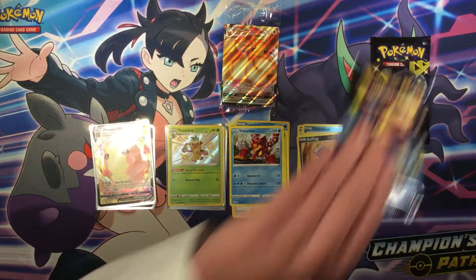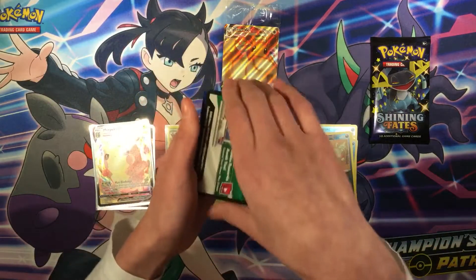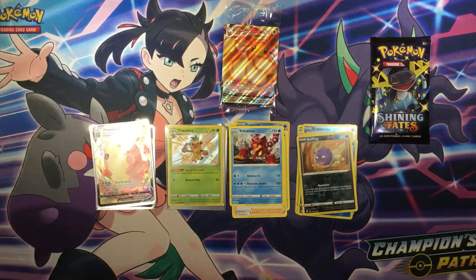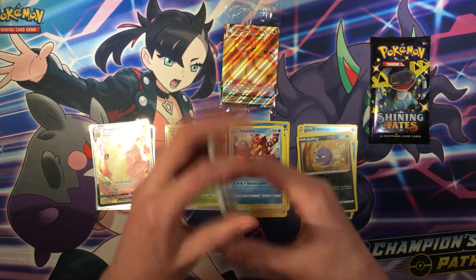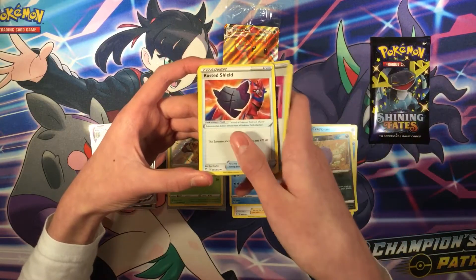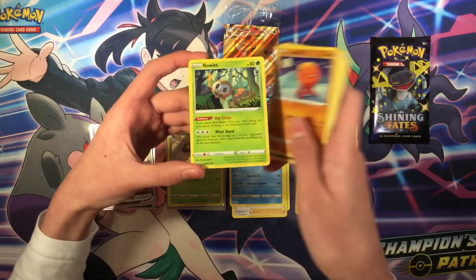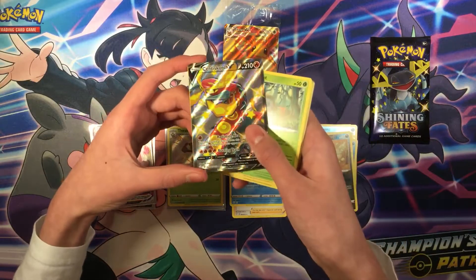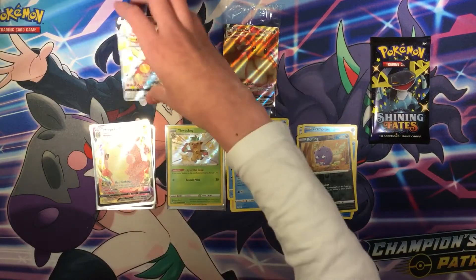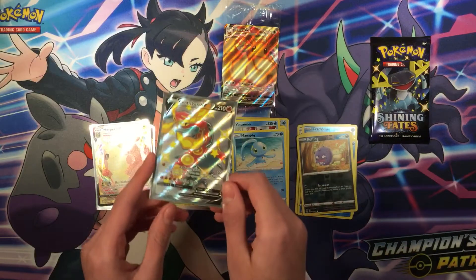Two more packs remaining. Use the code. Cards: Fighting energy, Ball Guy, Team Yell Towel, Rusted Shield, code card, Litleo, Shinx, Koffing, Rowlet. Oh my god — Cinderace V Shiny! And Manaphy Regular Rare. Let's leave up that Cinderace V — first V and Shiny card.